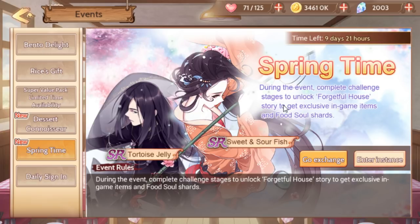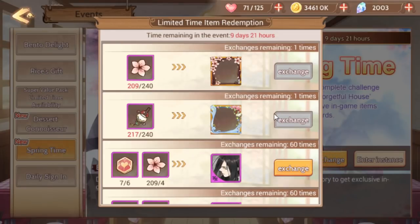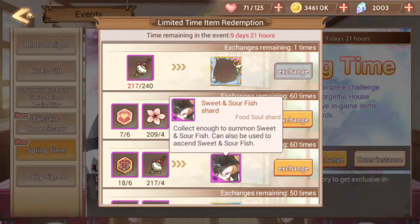You will probably need to spend some extra stamina. Think about it this way: it's around 600 gems to summon six times, and if I summon six times I usually get five Rs. If I spent ten summons I'd expect maybe one SR. Someone said they spent about 500 or 600 crystals to get just sweet and sour fish with zero stars, and did not get tortoise jelly at all — I think that's pretty good for basically an exclusive soul.